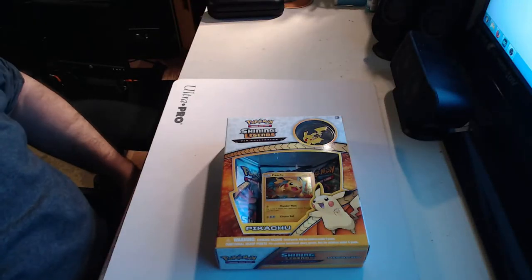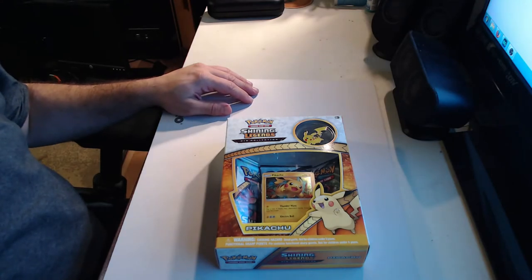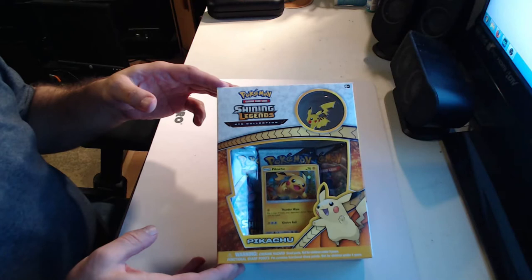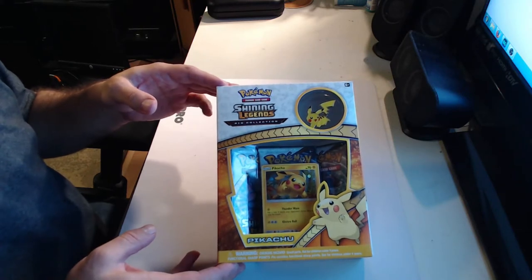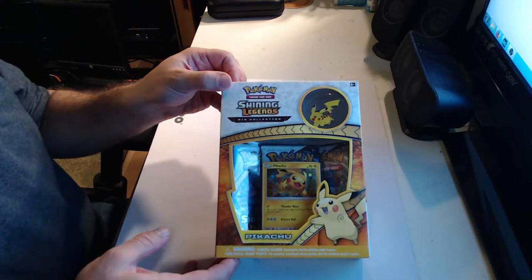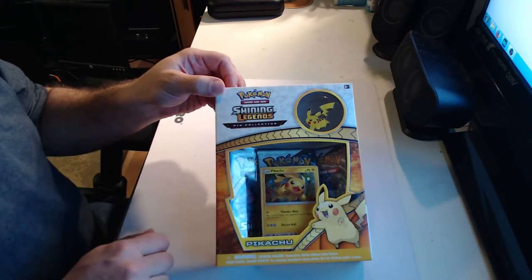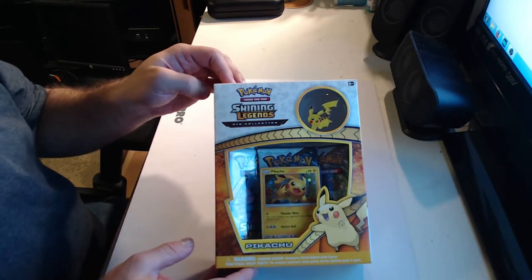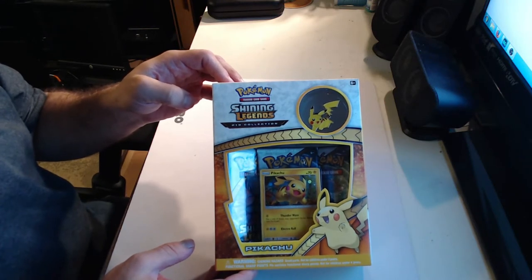Hello everyone, welcome back to another Pokemon unboxing. It's been a while since I've done one of these, but today I saw that Shining Legends had been released, so I picked up the Shining Legends Pikachu collection. So in this box we get the Shining Legends Pikachu card, three packs of Shining Legends, and the Pikachu button. We're going to go ahead and get this open, and then open the contents in Pokemon Online as well.